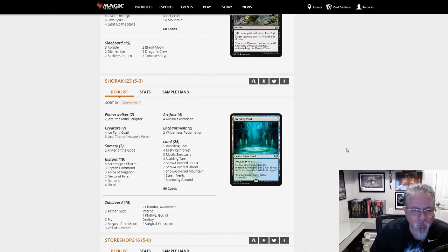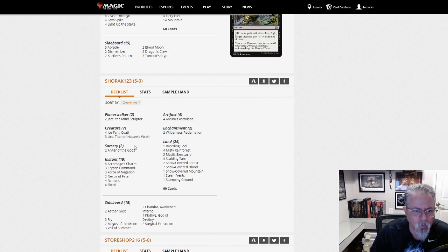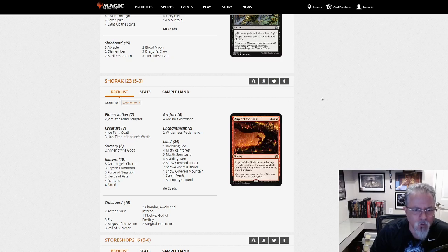Shorrock 1-2-3 with a different Nexus of Fate deck — this one is Temur. Wilderness Reclamation, Nexus of Fates, trying to take all the turns. I guess you could call this Temur Scred. I don't recall seeing Scred in the other build, so maybe this is a tweak off Scred as much as off Nexus of Fate.